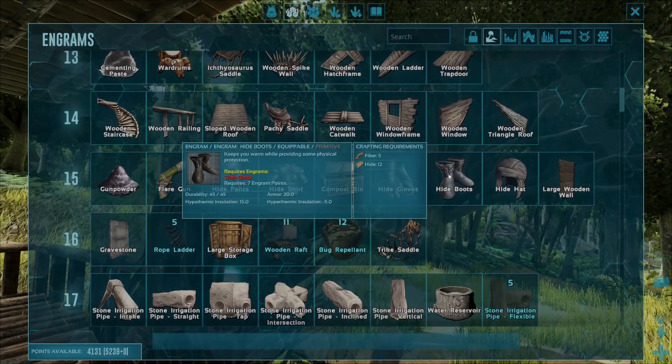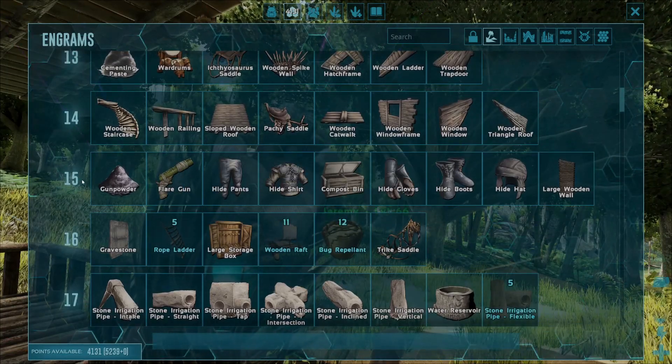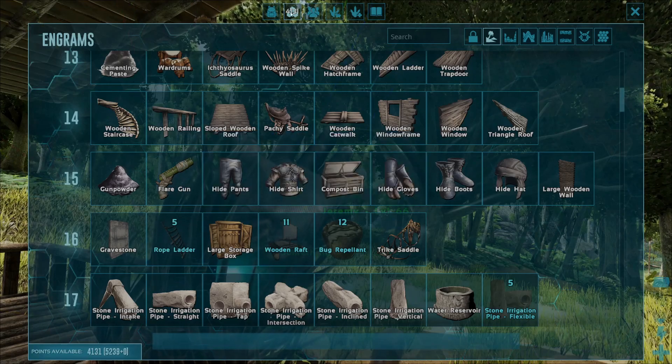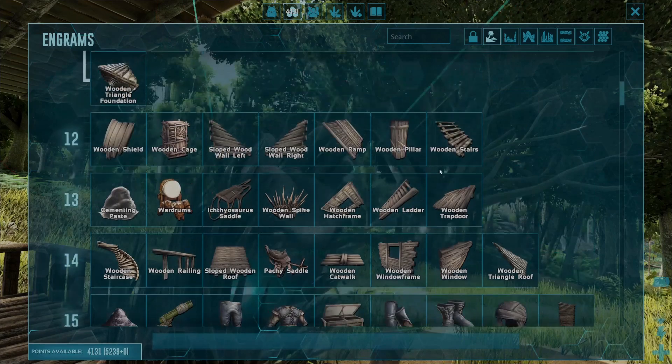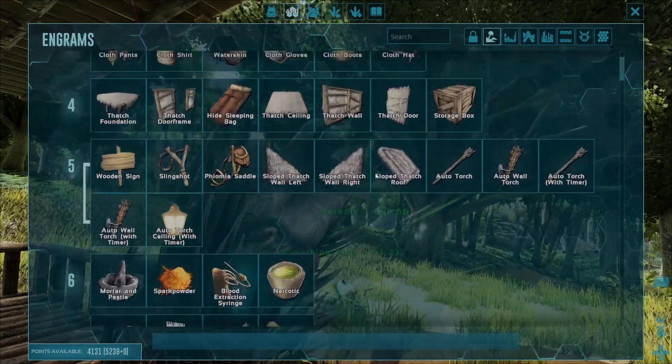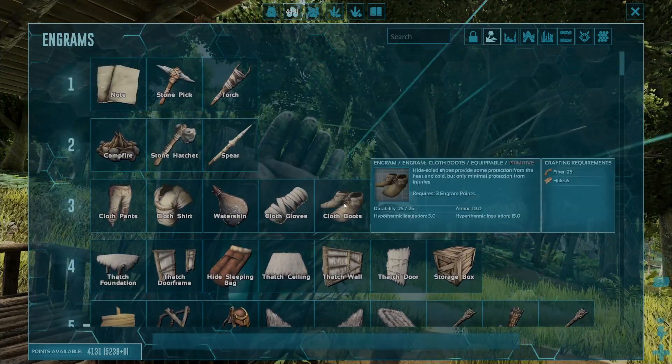Before we start, just make sure that you are at least level 15 in the game and that you've got 7 Engram Points ready to spend — you can get those just by leveling up and playing the game as normal. Also make sure that you've got the Cloth Boot unlocked as well, and they can be found at level 3.